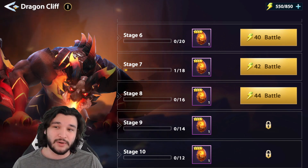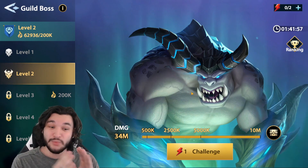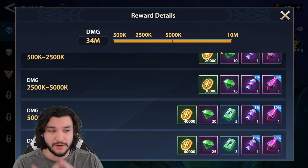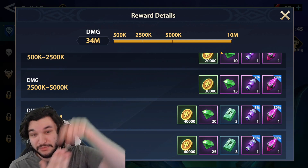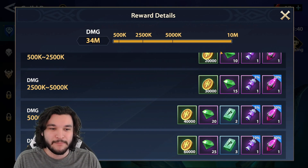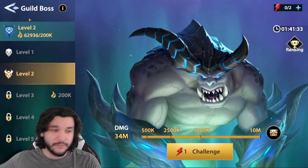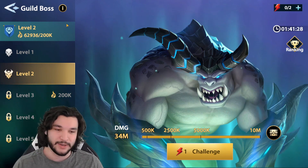Guild Boss is really impactful and something most people should be focusing on early game, because it gives a steady supply of both forge materials and shards. Those boost your events, which come back and give you more shards and materials. Anything related to events is generally one of the more valuable things to focus on — with the exception of Arena — because you can usually finish off the whole event even as free-to-play.